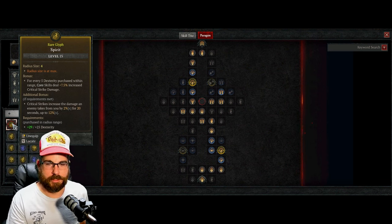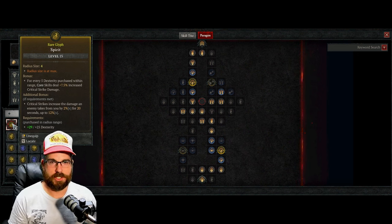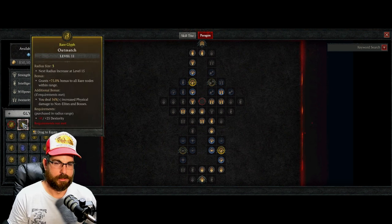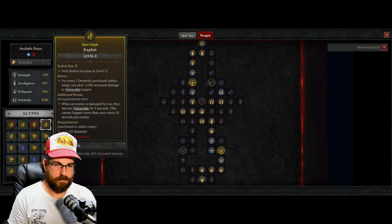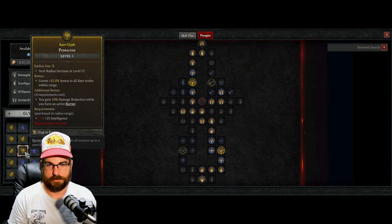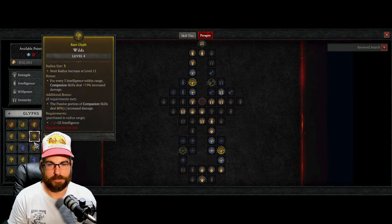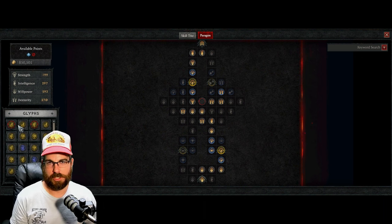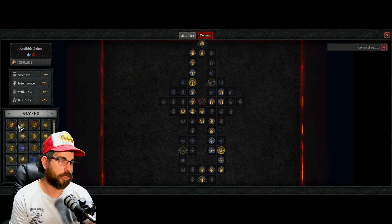Each glyph has a stat requirement. For example, Earth and Sky requires willpower; Spirit requires dexterity; others require intelligence. I haven't found a strength glyph yet — everything I've found is intelligence, willpower, and dexterity. Let me know in the comments if you've found a strength glyph on your class, since I'm only playing Druid right now.